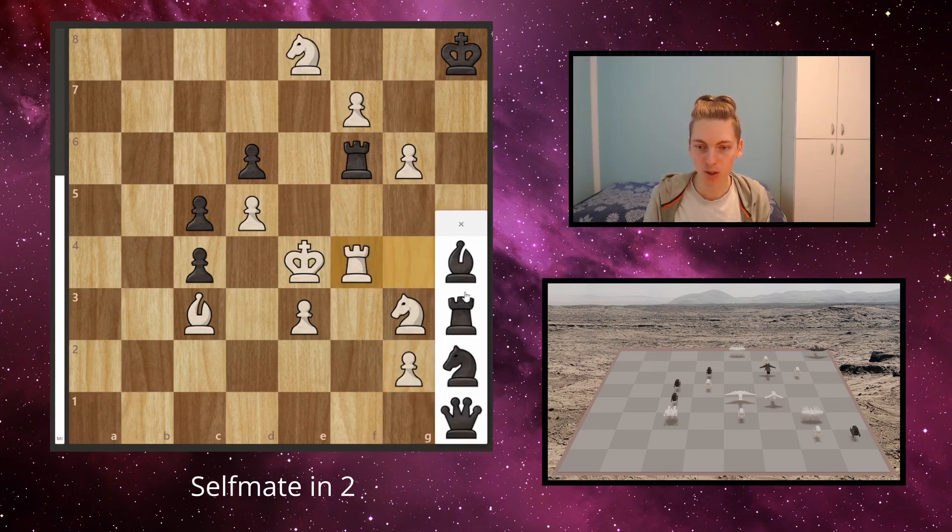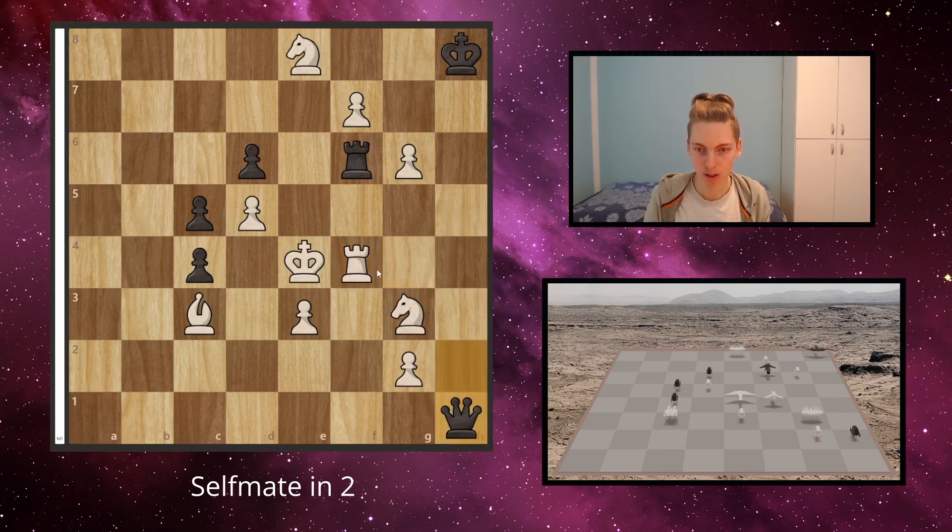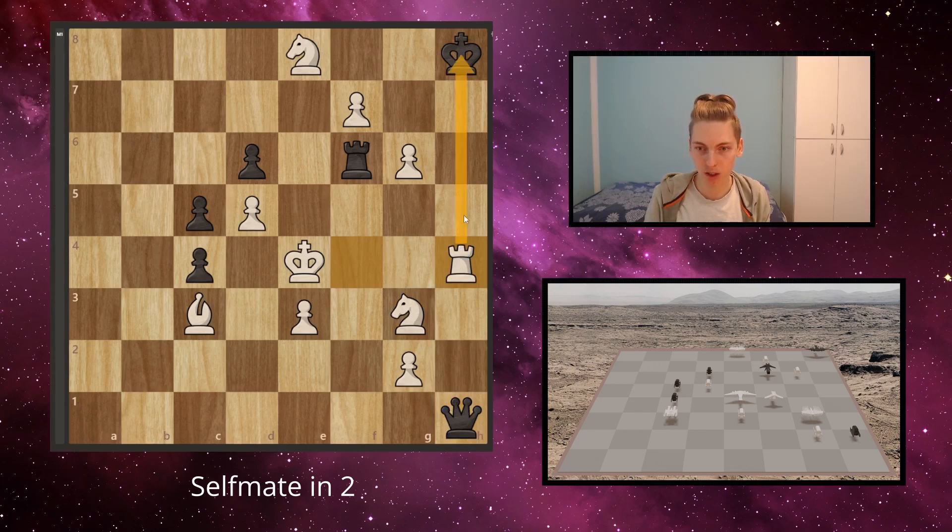Secondly, if he chooses to promote to a rook or a queen, we can once again play rook to h4. Now this is a check and the only defense he has is to take the rook, which is a checkmate.